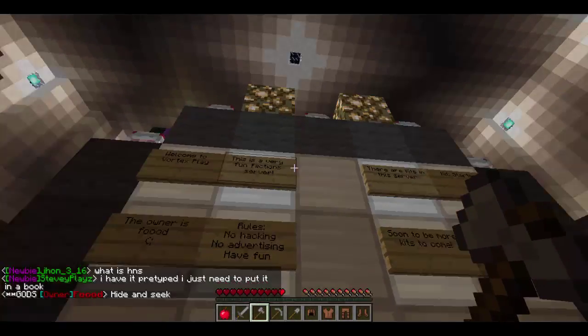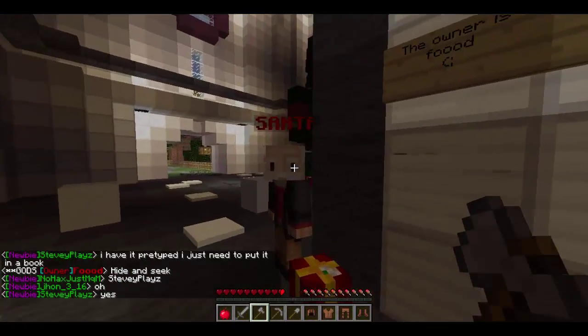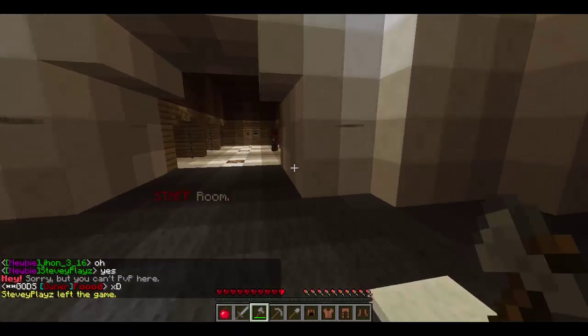Pretty much just when you come into spawn, you're going to be spawned through this huge building. And you're going to see all these signs. These are the rules — just, you know, follow them. And here's Santa Claus just chilling. And yeah, I have a frozen over water, whatever, water fountain.